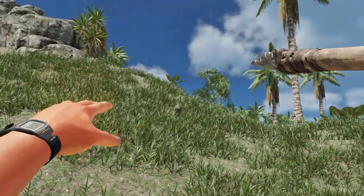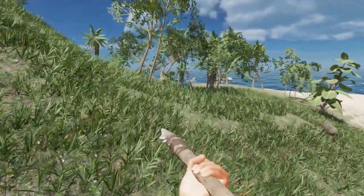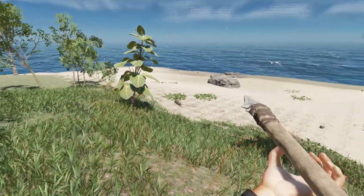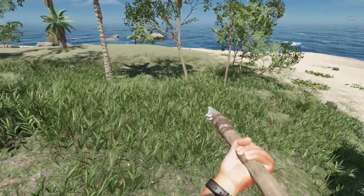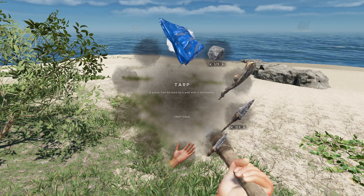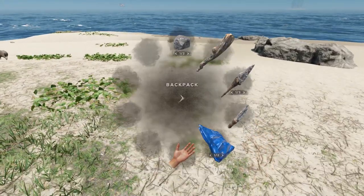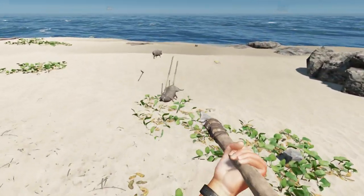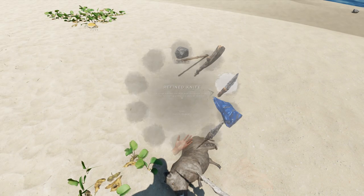These are refined spears so they should do a bit more damage — I think two will do it. Let's run after the pig. What else did they change? You can now right-click to drop items from the menu, and these keybindings are rebindable, which is really good to know.